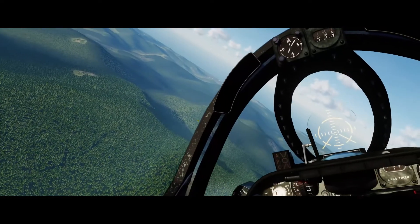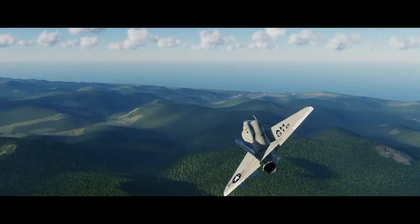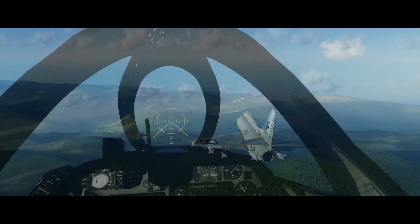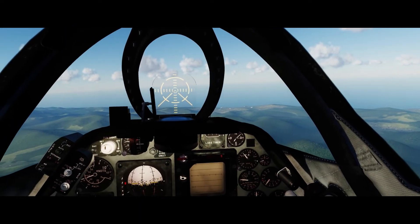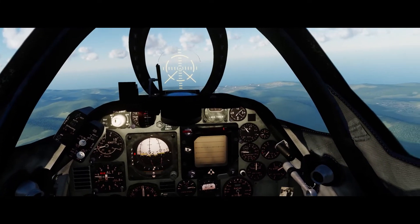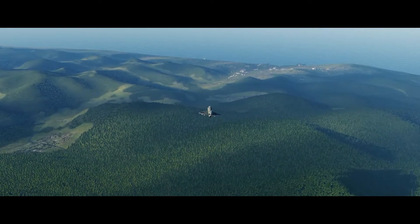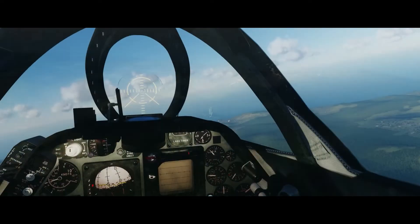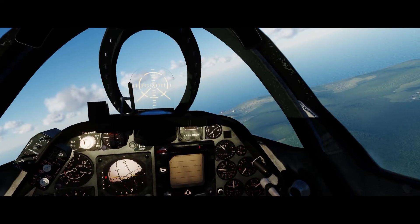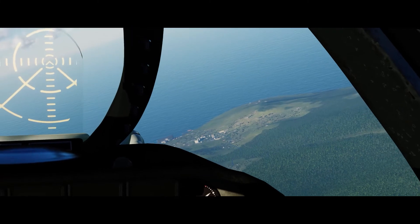Okay, we were told to go look for AAA sites right along the edge of the harbor, along the coast out there. So let's go see what we can find. I think that headland on the right is a likely spot. We were told there was flak down there probably — let's take a closer look.